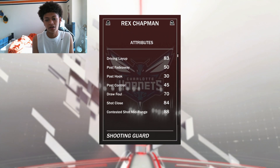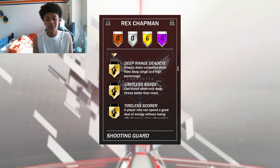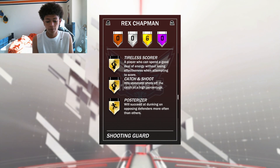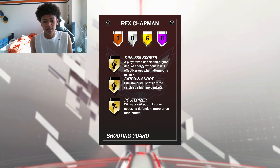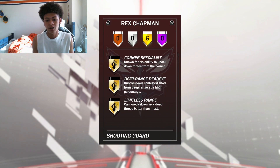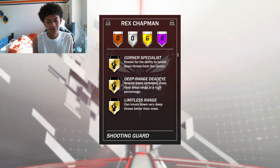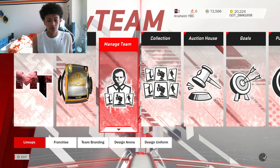Now let's take a look at his badges. He has Gold Corner Specialist, Gold Deep Range Deadeye, Gold Limitless, Gold Tireless Scorer, Gold Catch and Shoot, and Gold Posterizer. These gold badges are great offensive badges for this card — they fit perfectly. 2K could not have given this card better badges than these right here.